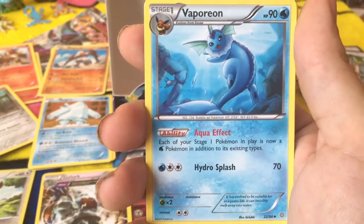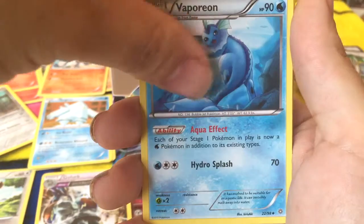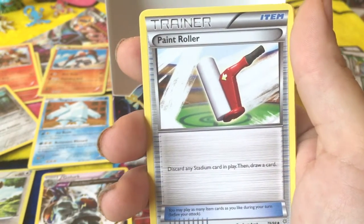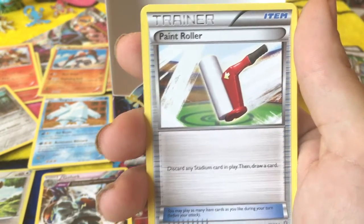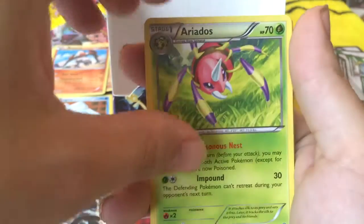Each Stage 1 Pokémon in play is now a water type, which would be your Megas. Your Megas are also... Stage 1, as far as I know. No, they're just Megas. Nevermind, it doesn't work for them. I quit. Flamel's the worst — doesn't know what he's doing.